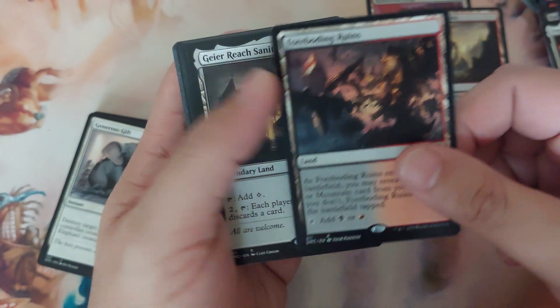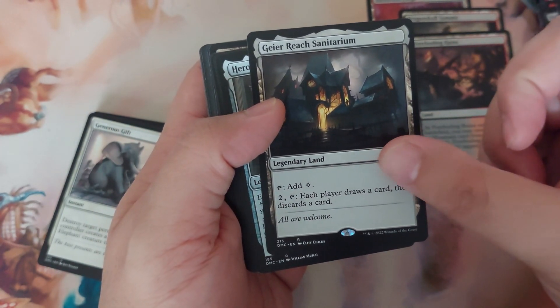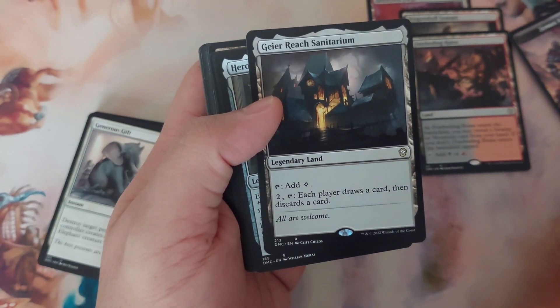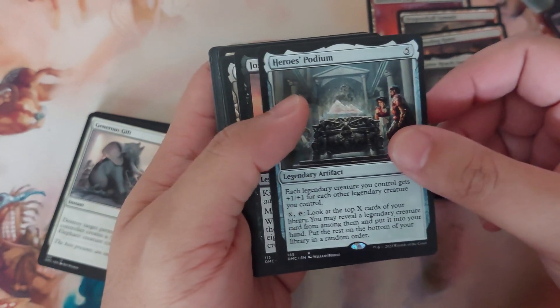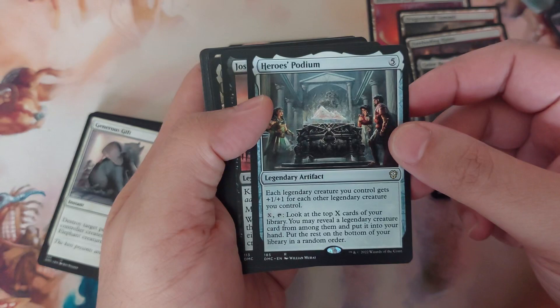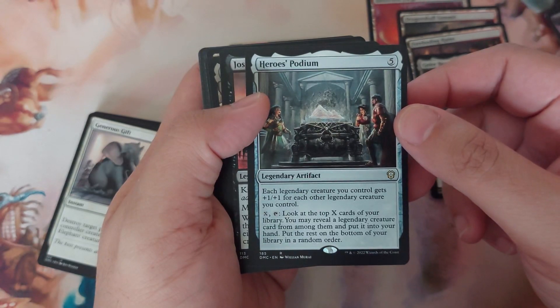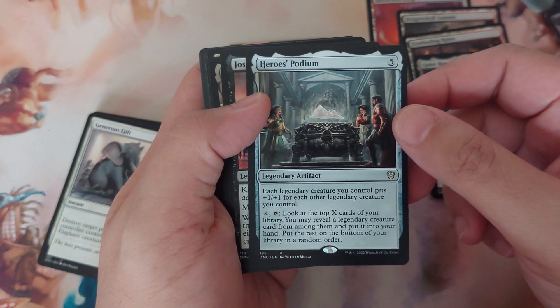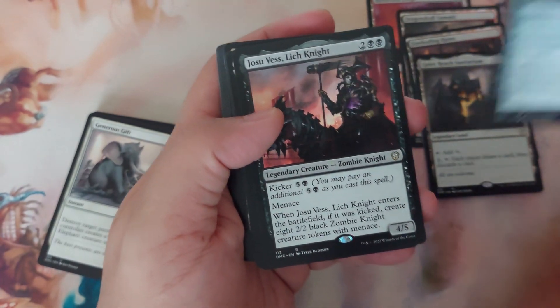Back to the lands: Foreboding Ruins, Gairrich Sanctum — these trigger Shaneed's ability, which is good. Hero's Podium — each legendary creature you control gets plus one plus one for each other legendary creature you control. Then pay X: look at the top X cards of your library, reveal a legendary creature card from among them and put it into your hand, put the rest on the bottom in a random order. So it's like a Coat of Arms but for legendary creatures.